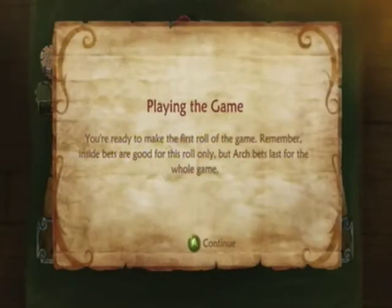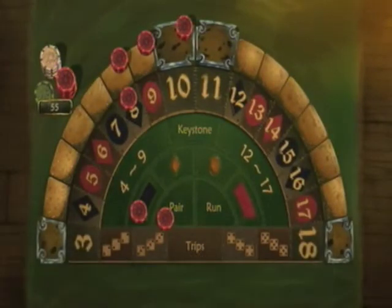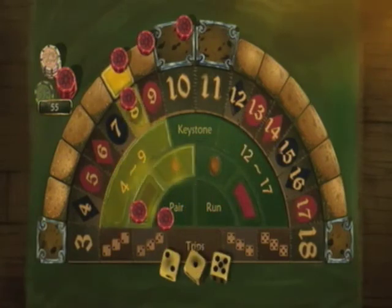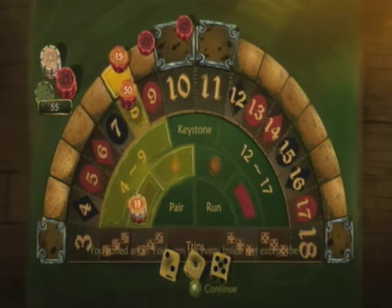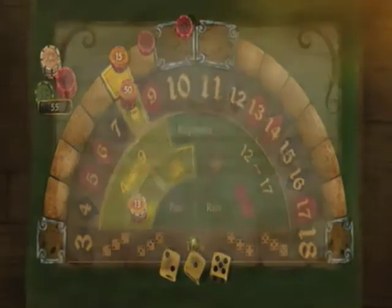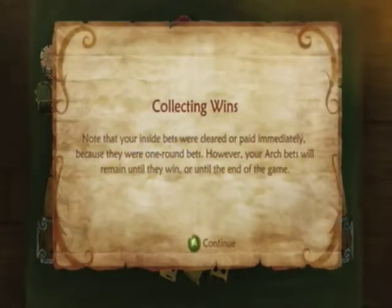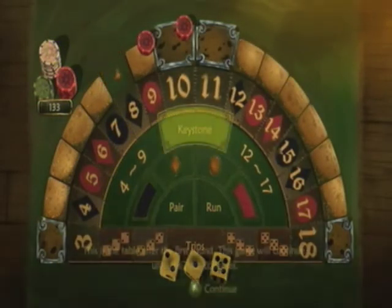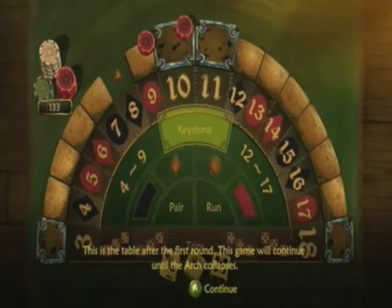We roll the dice. Remember, inside bets are good for only this roll, but arch bets last the entire game — so every inside bet has to be reset every single time. We rolled an 8. All the spots you bet on light up with the amounts you get. We won on everything except the pair, because we didn't get matching dice. Inside bets were cleared and paid immediately since they were one-round bets; arch bets remain until they win or the game ends.